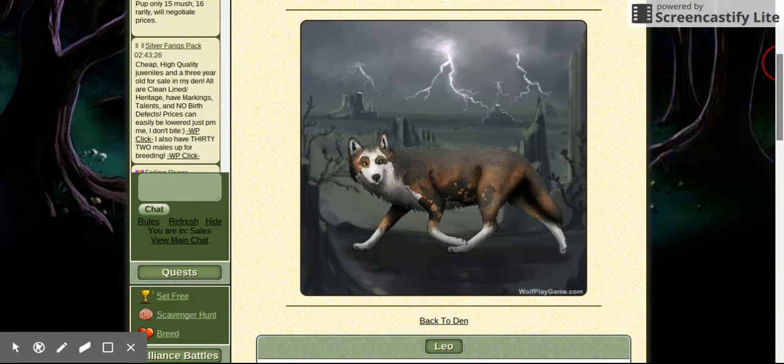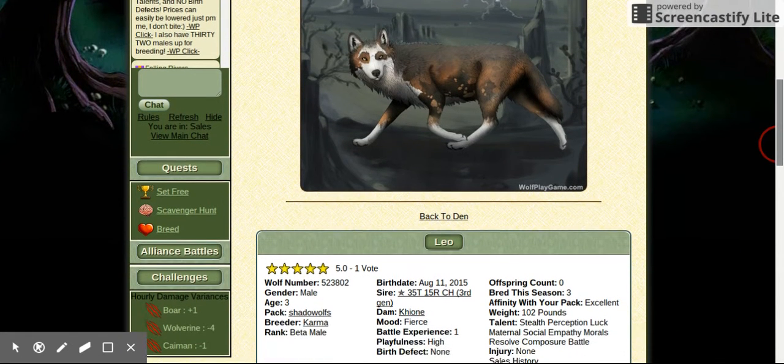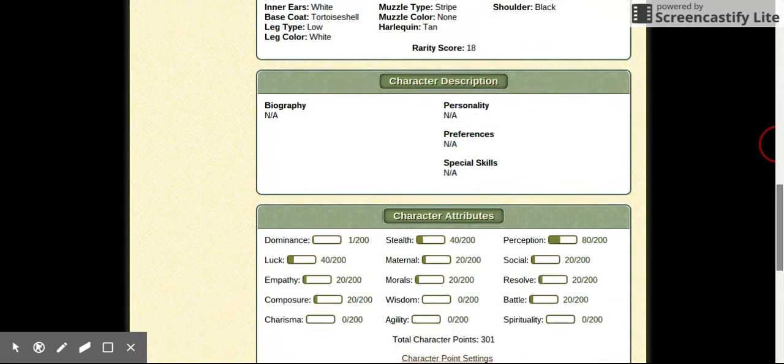Here is Leo. He was actually the first wolf I ever bought and the first actual member besides the alpha female. He's my beta male and the next alpha male. Here are all his stats.